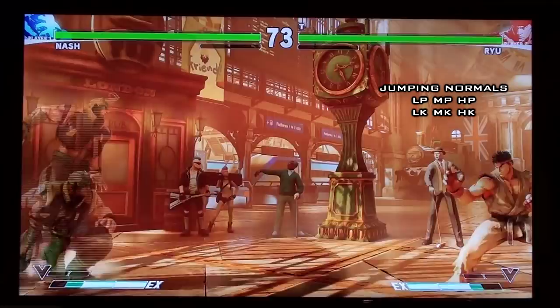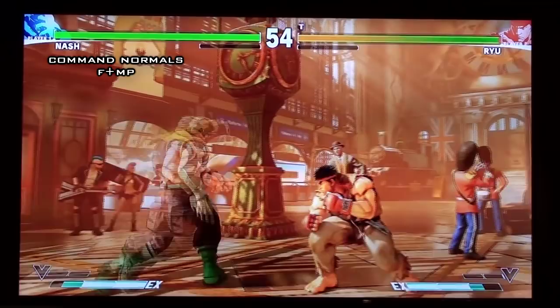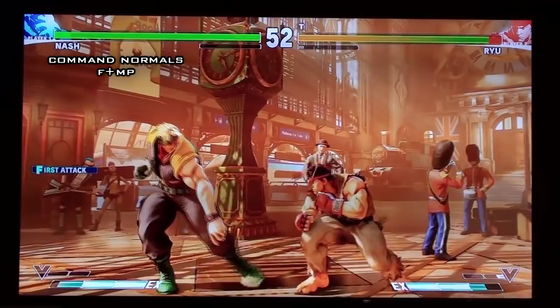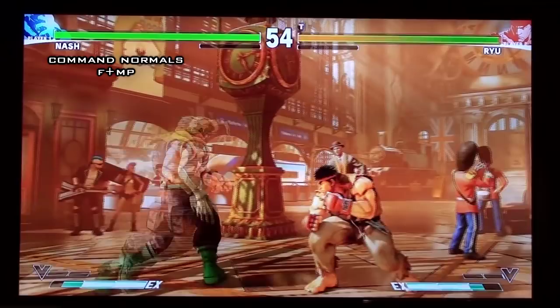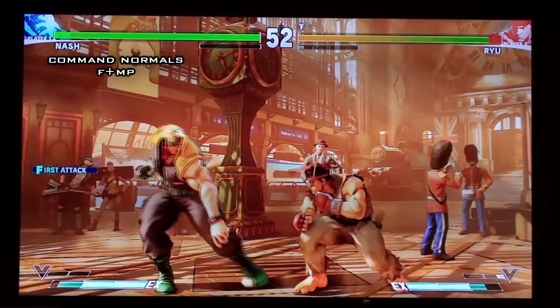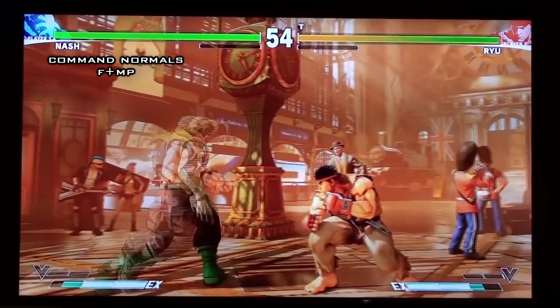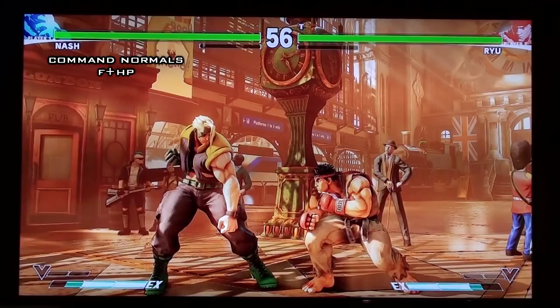Going over his command normals — Nash has a ton, probably the most in the current build of SF5. Starting off with his forward medium punch: this is his overhead. It's slow, doesn't have much range on it. You can target combo into it, but it's punishable on block even at max range — definitely negative on block, and at closer ranges it's basically a free throw for them.